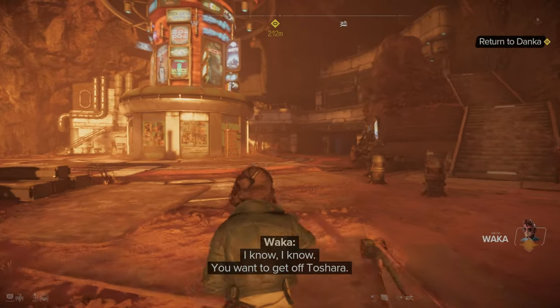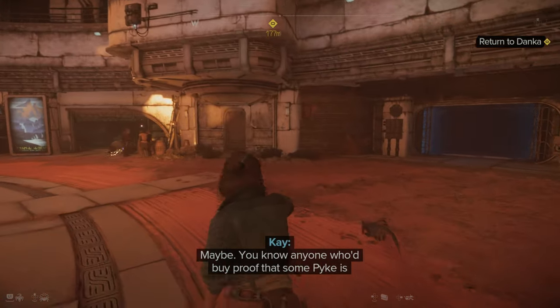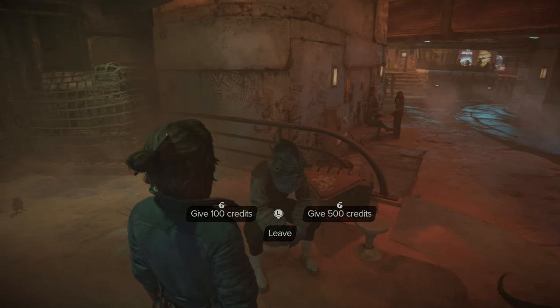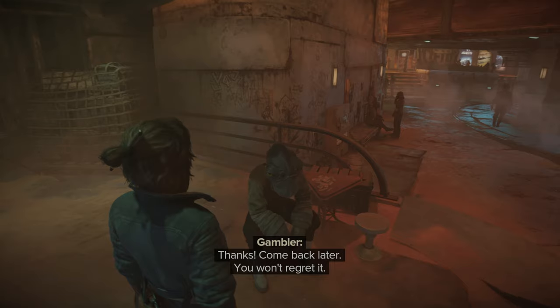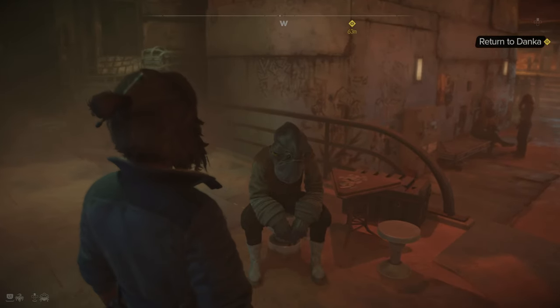We need a fuel injector to get off this place. I meet a guy who says if I give him credits to gamble he'll split the winnings. This is probably a waste of time but we give it a go. He'd better turn up — otherwise he gets a bullet between the eyes.